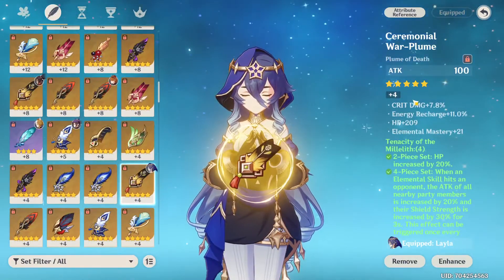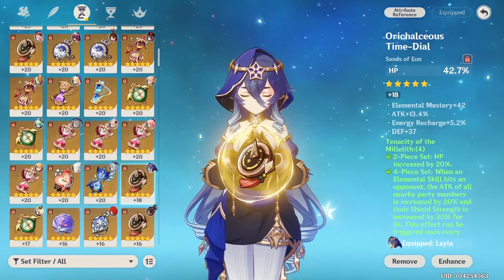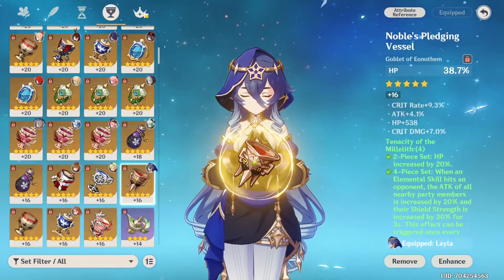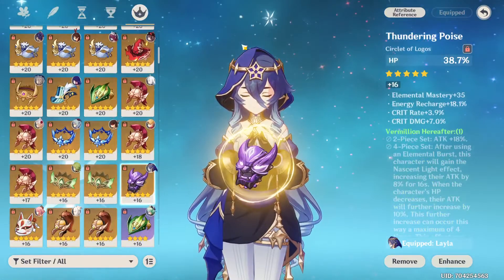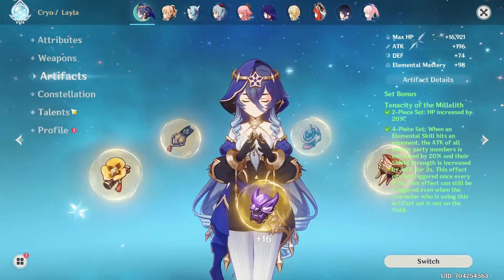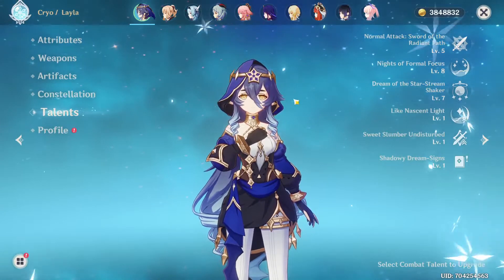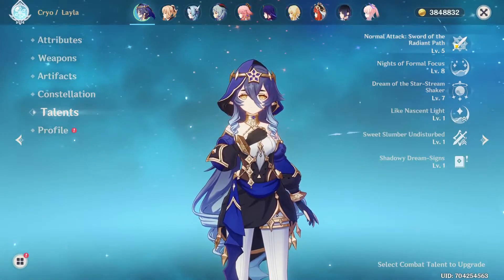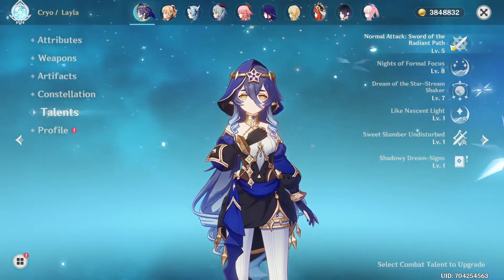Layla is the lowest level, but attack is not that important for her anyway. I went for HP percentage on the Sands, the Cup, and the Circlet, just to make her shield as strong as possible. The talents are 5-8-7 — the shield is obviously the most important, followed by her burst. Her normal attacks you don't really need to level, but I just like to level all my characters' talents.